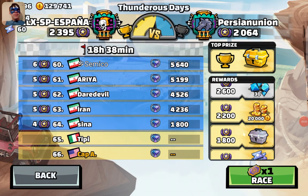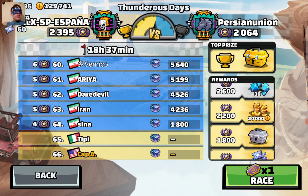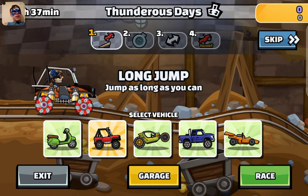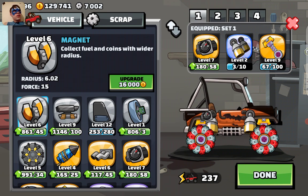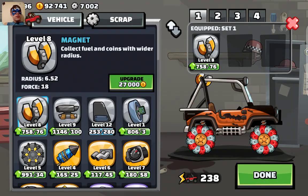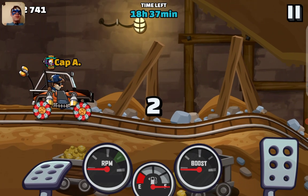Alright guys, welcome back to my channel! We got a new team event this time with my alt account. I don't know if my alt account or main account will be out first, so here we go. We got the MK2 scooter, rotator, super diesel formula. We're gonna keep going with the magnet, thrusters, and wings — these are like mid-level parts and tunes.